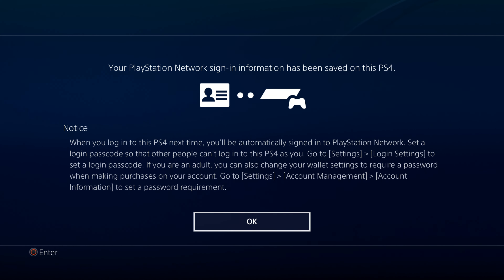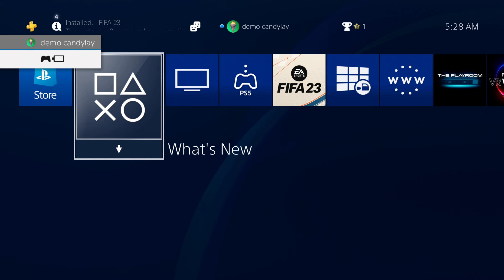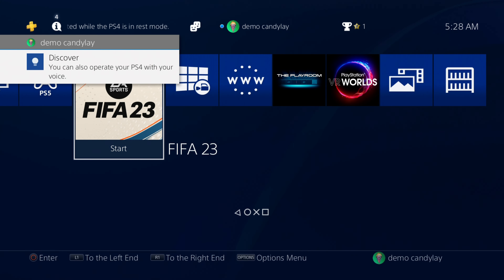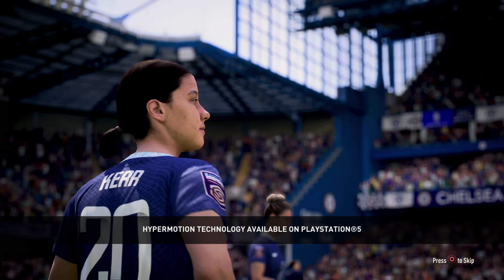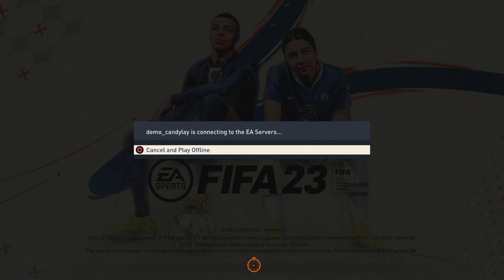So far you have created a new email and a new PlayStation account on your PS4 or PS4 Pro. To play FIFA 23 Ultimate Team online, the last account you need to create is an Origin account, which means an EA account. To create a new Origin account associated with your new PlayStation account, open the FIFA 23 game first. Skip the intro, skip the training center, and press the cross button to access the main menu.